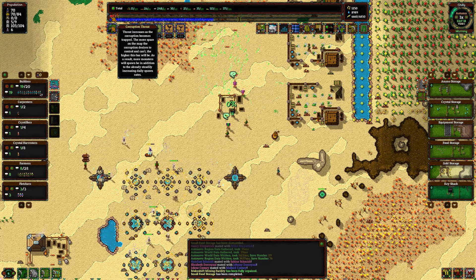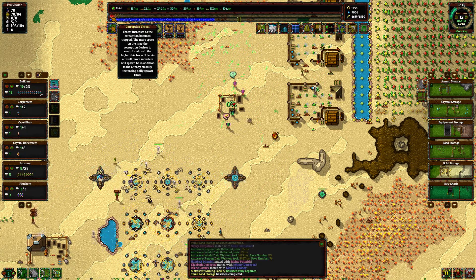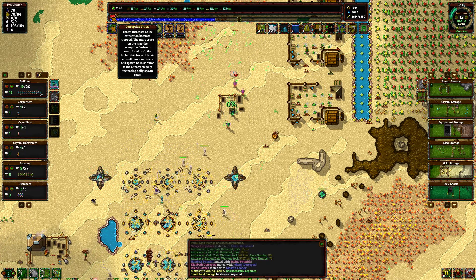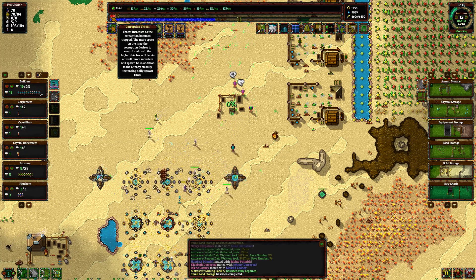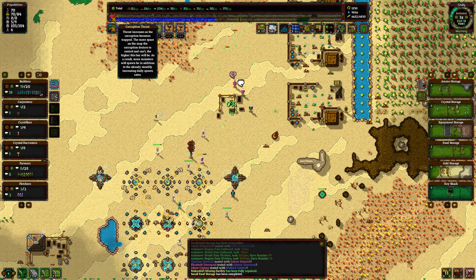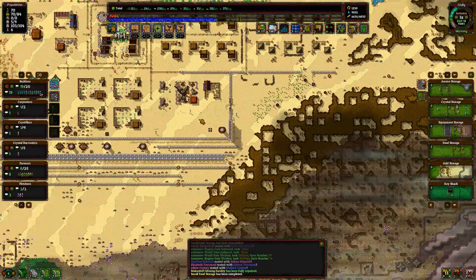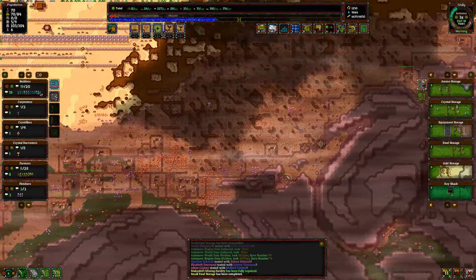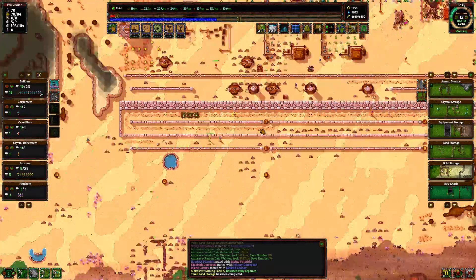Now, the problem you're going to have is that I've completely sealed off the enemies so they can't extend. You now have the corruption threat. Threat increases as the corruption becomes trapped — the more space on the map the corruption desires to control, the higher the bar will be. As a result, more monsters will spawn in addition to the already increasing daily spawn rate. Because I've sealed off the top of the map and they can't expand there, the corruption is getting angrier, which means the enemy is going to get more insistently violent.